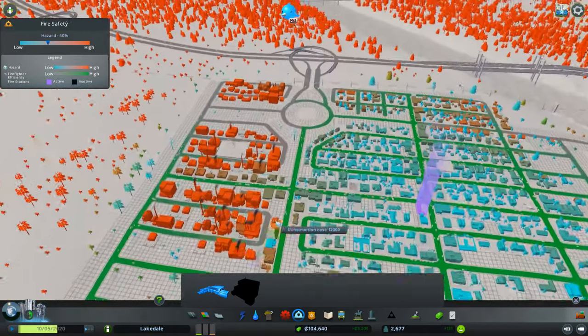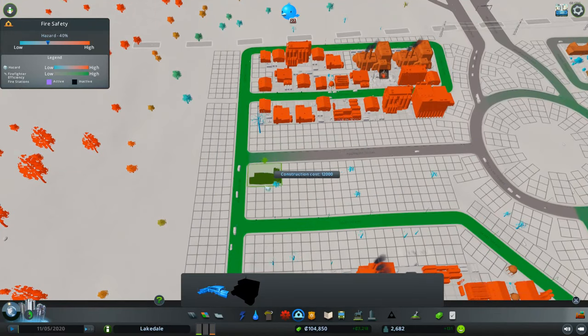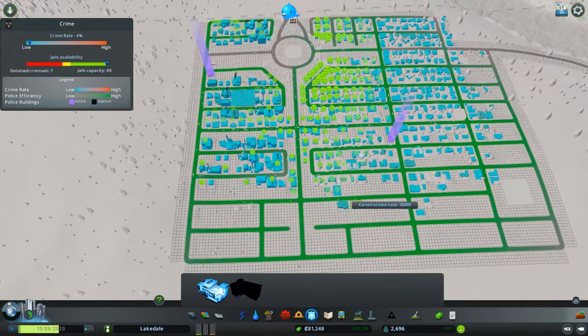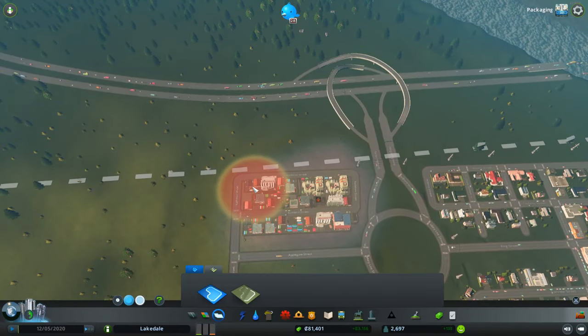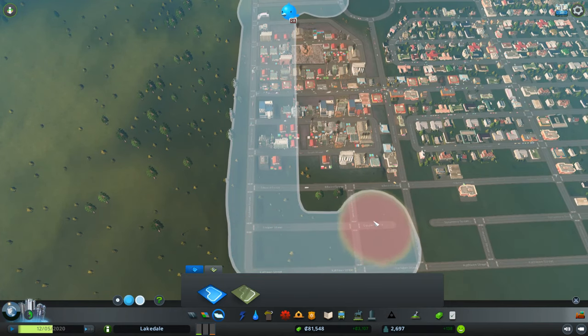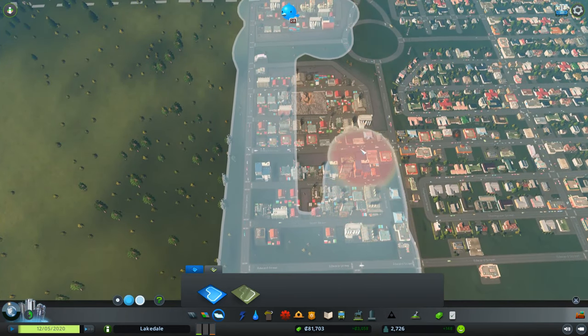We're gonna add in some more of these - put this one up here on that street and one on that street so they can actually get to this area faster. And we are gonna add in a district right here - I'm gonna paint all of this down here because that's going to be all industry before we get to our offices and stuff like that.